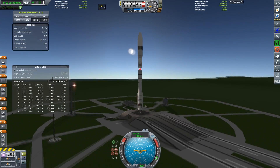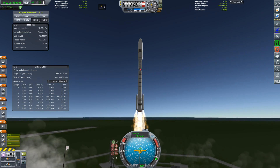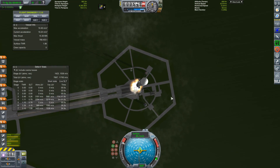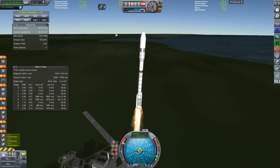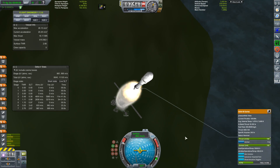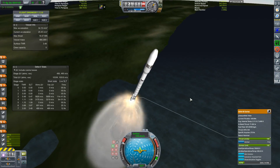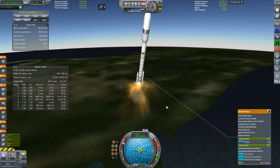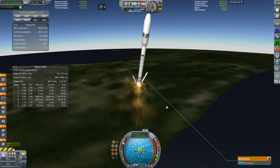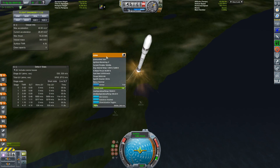I'm doing the heavy version for complicated reasons. Realism Overhaul doesn't actually have the Castor 600s, 300s, or 1200s. The Castor 1200 is actually based on a four-segment Space Shuttle Booster, albeit with a different casing. The 600 is basically a Space Shuttle Booster with only two segments, and the 300 is a single segment version. We don't have the Gem 67s — we do have Gem 60s, which are roughly equivalent but not quite as capable. Those are of course the first things to burn out, leaving the Space Shuttle Booster as the core stage to burn for another 20 seconds or so.